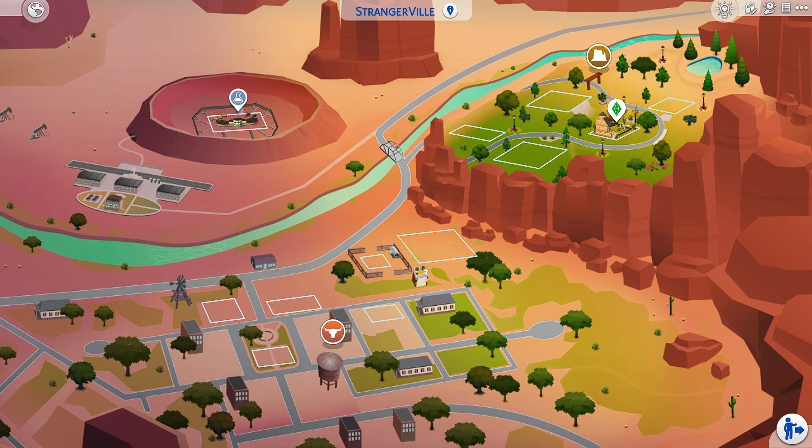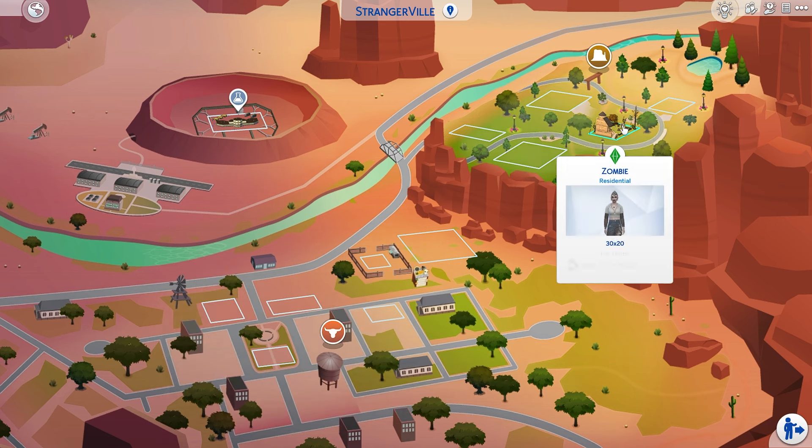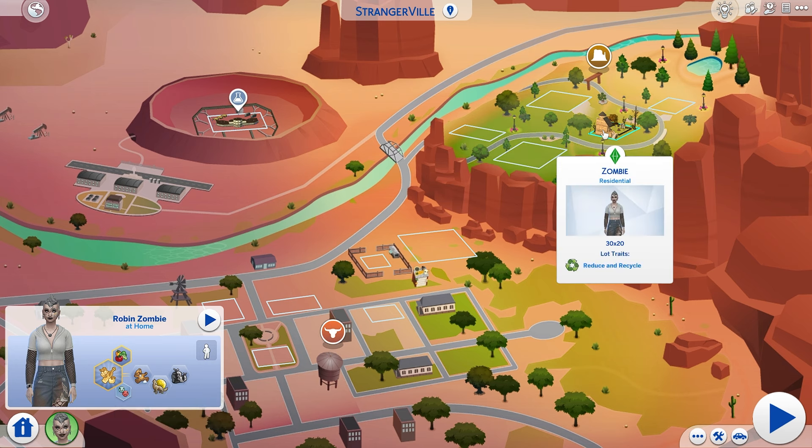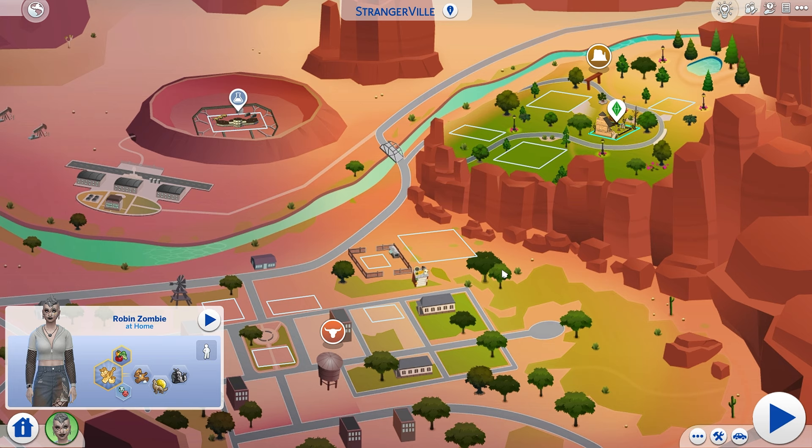So I have the blank world. Here is what StrangerVille looks like. In the intro video, I said somebody suggested that StrangerVille already has zombies, so that's where we should put it. Meet Robin Zombie. She is obsessed with being a nectar maker, and we're not going to question what things she may put in the nectar that she wants to drink. She hates children, including the way they taste. She's a loner and a slob and she lives in this rundown church with a cemetery to the side.